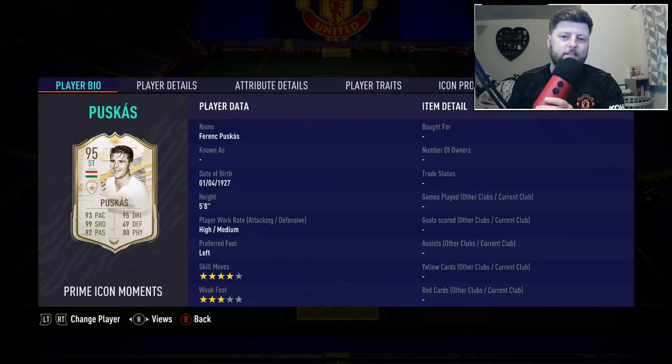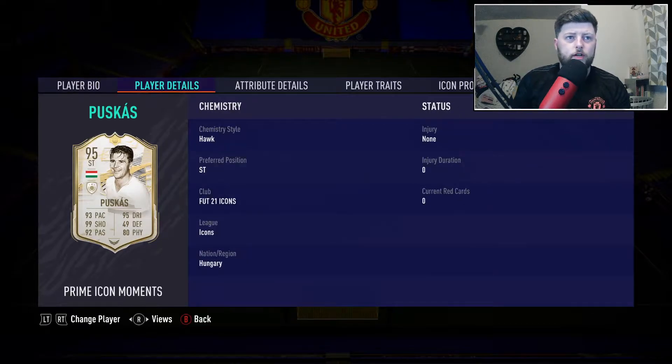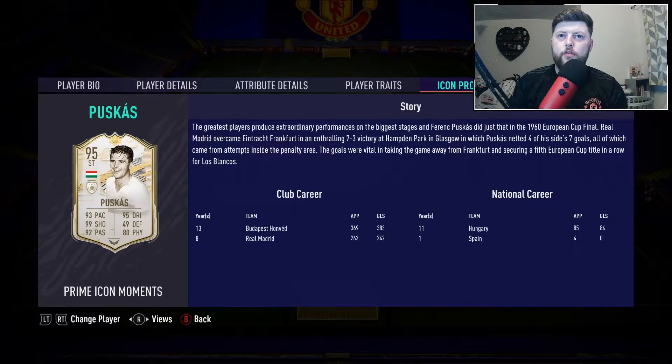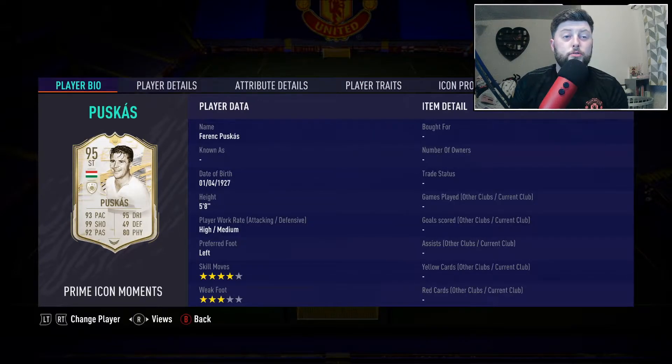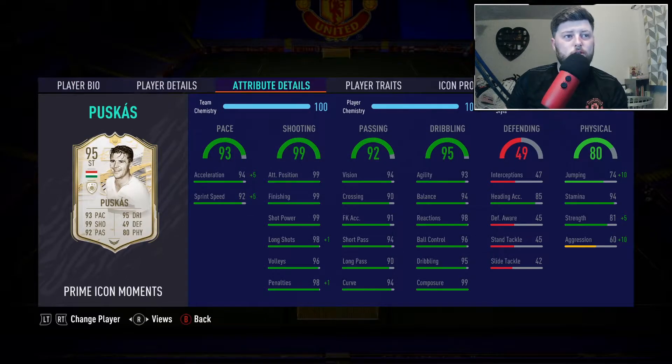Today we're looking at Puskas, the new Striker Moments card for FIFA 21. I don't think I've actually played with any other version of this card. He is four-star, five-star, left-footed, standing at 5'8". He was born in 1927 and featured in the 1960s European final. He's coming in at 1.6 million on Xbox, around 1.55 million on PlayStation, and 2.5 million on PC. He is the only Hungarian icon in the game, so if you get a Hungarian flag in the Prime Moments SBC, that's a huge result.